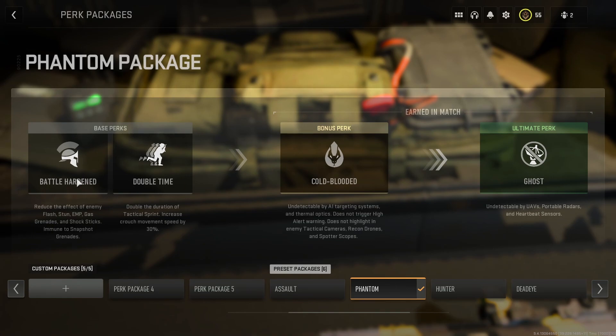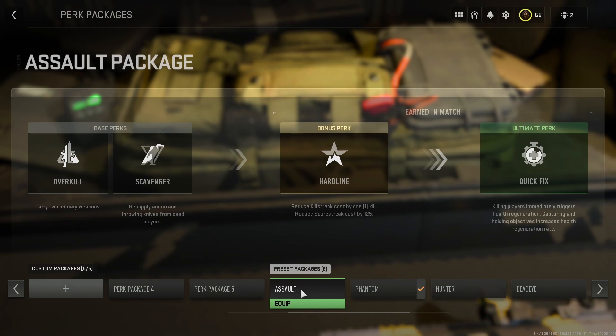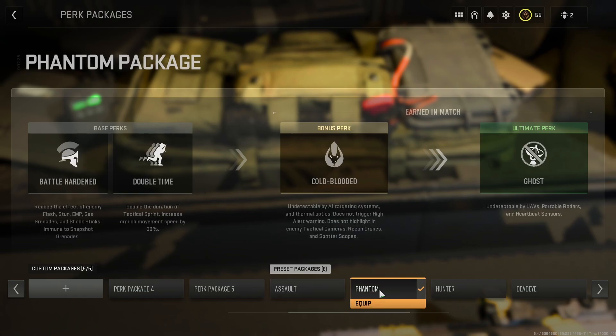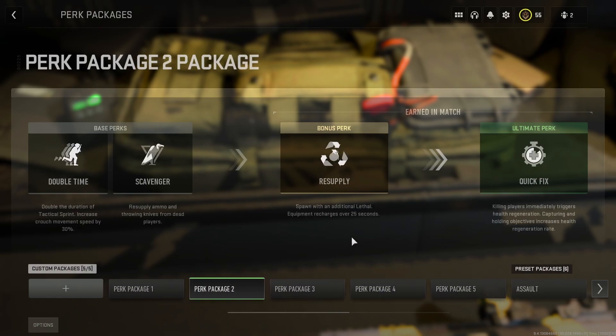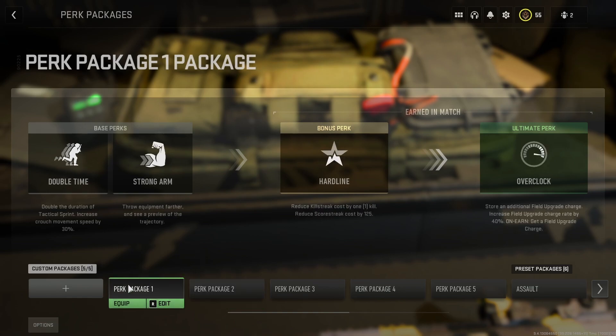Normally I had to go Phantom for Double Time or Assault for Scavenger. So how does getting your own perks work? Basically, the bonus perk and the ultimate perks are the ones you get in-game as you gain XP. You'll get them after a minute or two depending on how fast you're getting your score. If you're scoring faster, you might unlock these perks faster — or it might unlock at the same time for everyone.